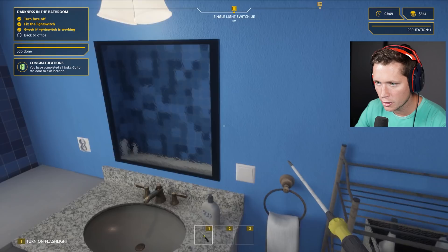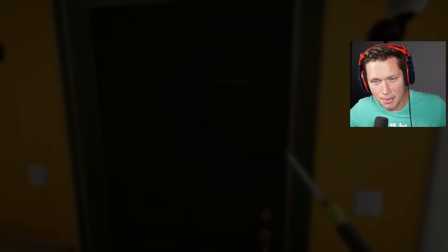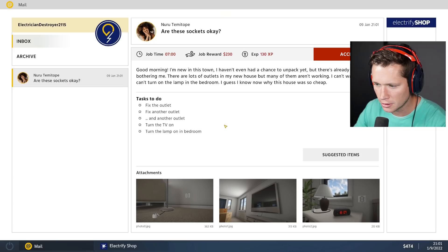Let's go hit the main fuse, turn it back on — and voilà, it works! Not a very bright light, but it's on. Go to the door to exit the location. That's how you make 120 bucks — it's just two wires! Got some XP for turning the fuse off, fixed the light switch, checked if it was working, did it in a minute and 51 seconds — got bonus XP. Beautiful, first one down!